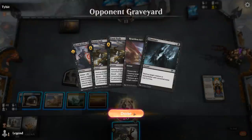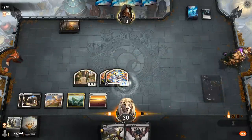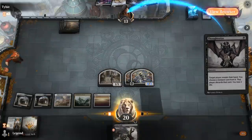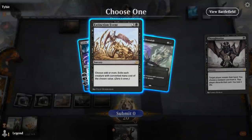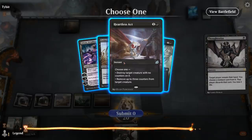So far our opponent has played a lot of removal — let's see if they eventually present a threat. Thoughtseize lets us have a look — our opponent's not messing around. Heartless Act can kill another one of my Knights. I could take a gamble by taking Heartless Act and hoping they don't draw land for Extinction Event. But if they do draw land, Extinction Event will deal with all my tokens at once. So probably going to take the Event and then hit them for five, put them to eight, and have three power in play. But actually — maybe we take the gamble, hit them for nine down to four, and if they miss for one turn, they're dead. You know what, I think I'm going to take the gamble here.